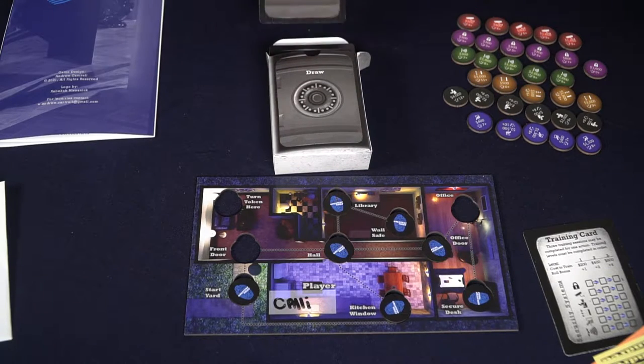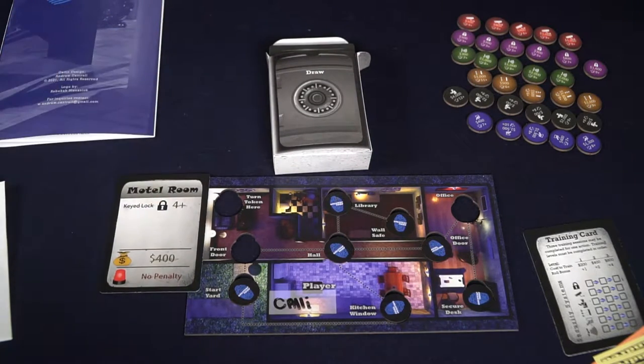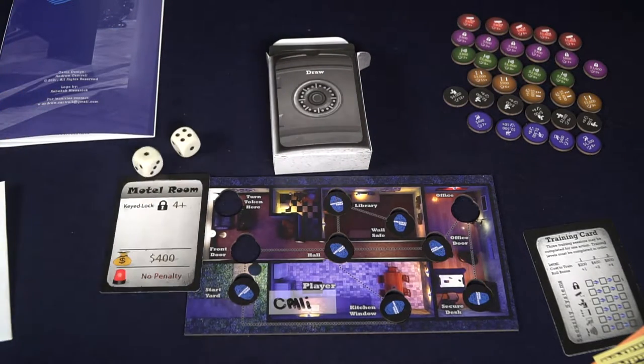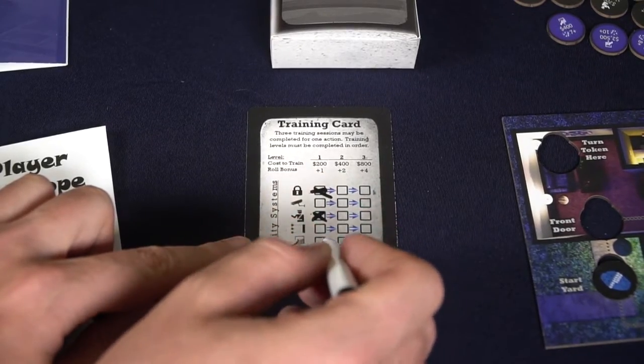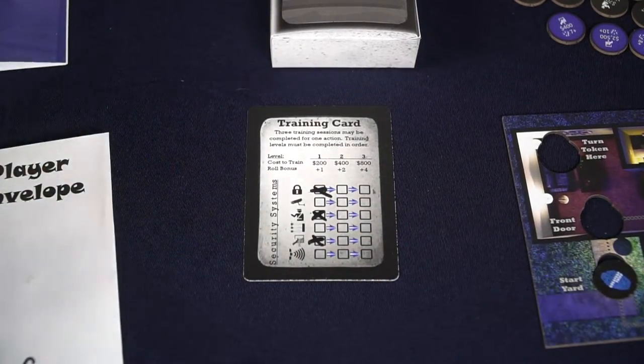Another action you can take is to go on a heist job. You'll take three of these cards out, select one, and go through it just like you would your opponent's building. If you succeed you gain the reward; if you fail you suffer the penalty. The third option is to skill up. You'll pay the required cost on your skill card: the first +1 bonus costs $100, the second +2 bonus costs $400, and the final +4 bonus costs $800 — and you'll be using that against the different traps your opponent has set.